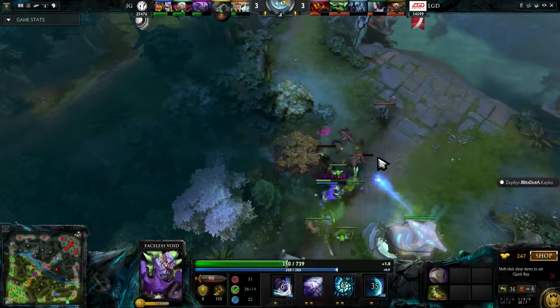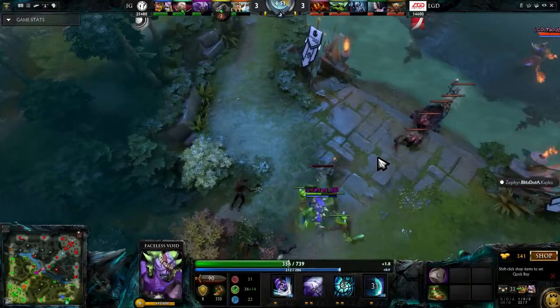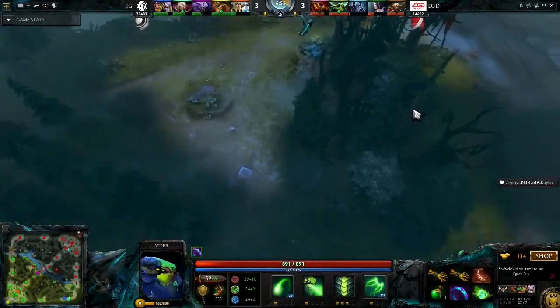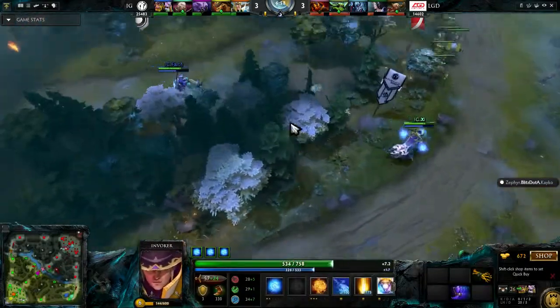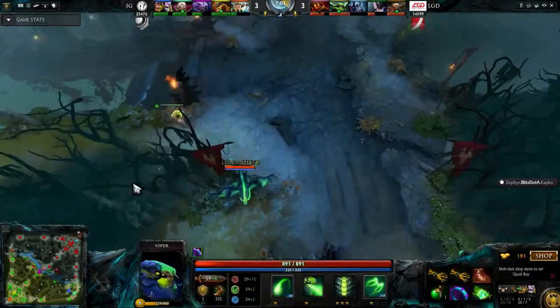Look how low everybody is in health after every fight — really, really tough. The drawn-out fights really favor Bristleback with that tank ability. The Bristleback passive is actually called Bristleback — it's the same as Doom's spell. They just called it the same name as the spell. It's just laziness. Lazy Valve — known for it, aren't they?